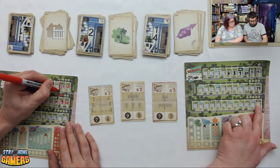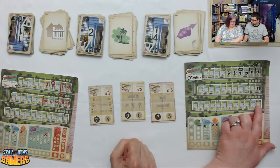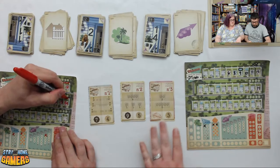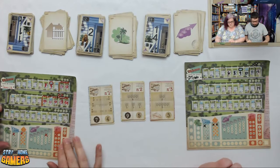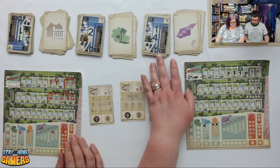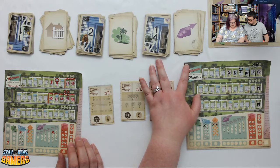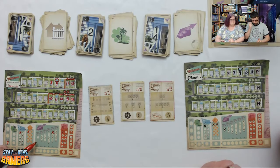Brian does 11 with a fence and completes a goal, earning the main points. He flips it and crosses off the used fences. Darcy takes 14 and uses the real estate to increase her small estate value. Brian notes that three points each can add up. Next cards: 3 real estate, 2 and 1 fence, 14 and 13 real estate. Brian takes a 1 and also builds a fence.